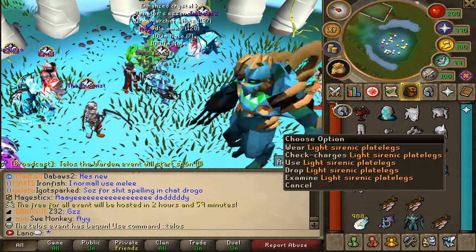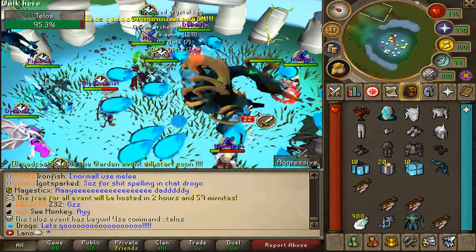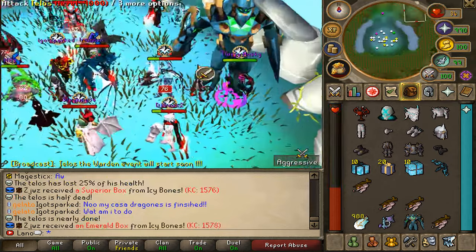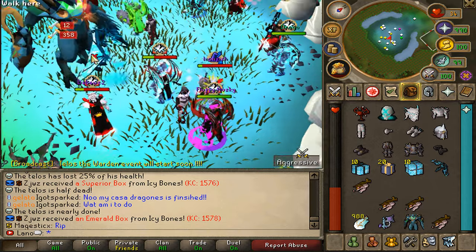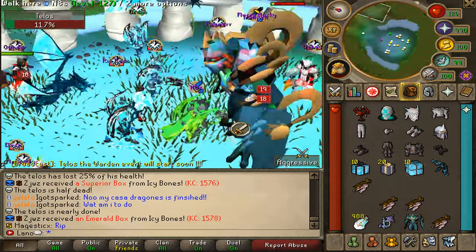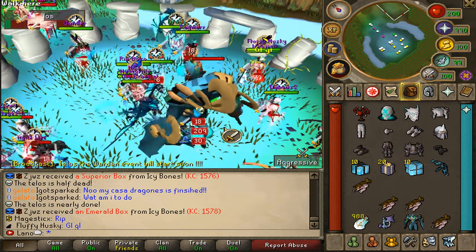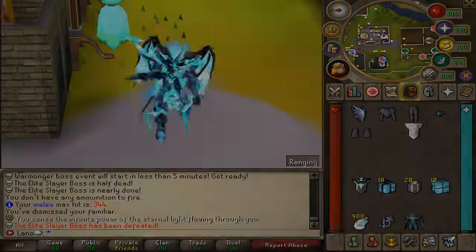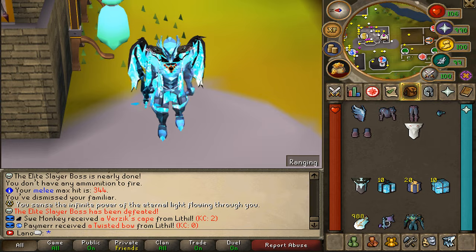Look at him being spawned — what a legend. I really love all those animations and the work that went into Talus. Look at him flying around the map and hitting us with special abilities. The amount of work that went into this boss is really astonishing. Just so everyone understands — that is just a vote boss. It's not even funny how much work they've put in.